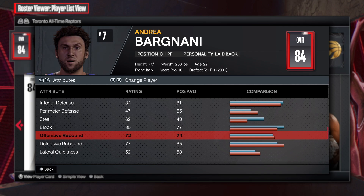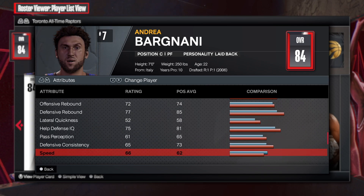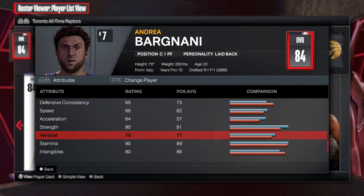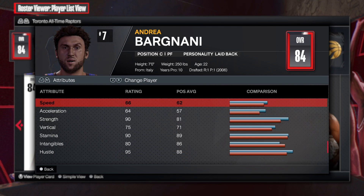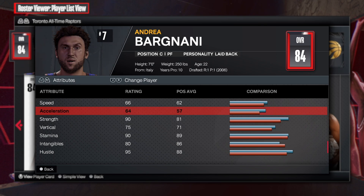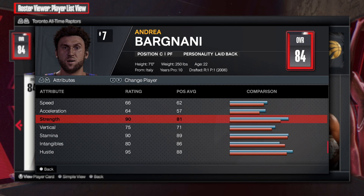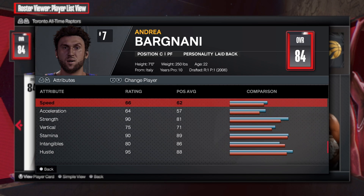His rebounding wasn't the worst, but he wasn't a crazy rebounder — he can rebound but he wasn't snagging boards like a Dennis Rodman. Now the speed — he wasn't the fastest player, but he was skilled. Bargnani was a skilled seven-foot center. His strength was a 90 — not saying his strength was like that in real life, but in the game, 90 strength, 75 vert, 90 stamina — not bad. So let's go to the MyPlayer builder and make the one and only Andre Bargnani.